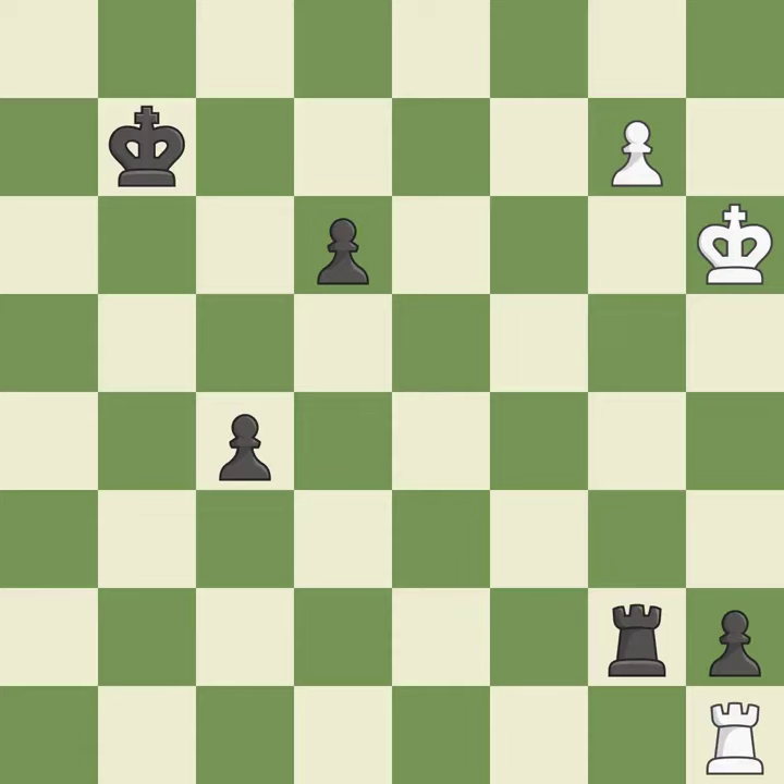Giveaway — one player was winning but then gave it away. Black got the better of white in that game. Both players had an amazing opening. Both players navigated the middle game well. Black really came to play in the end game.